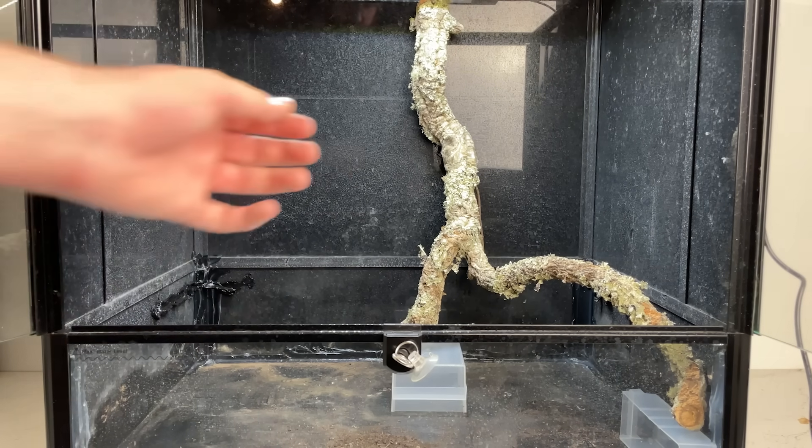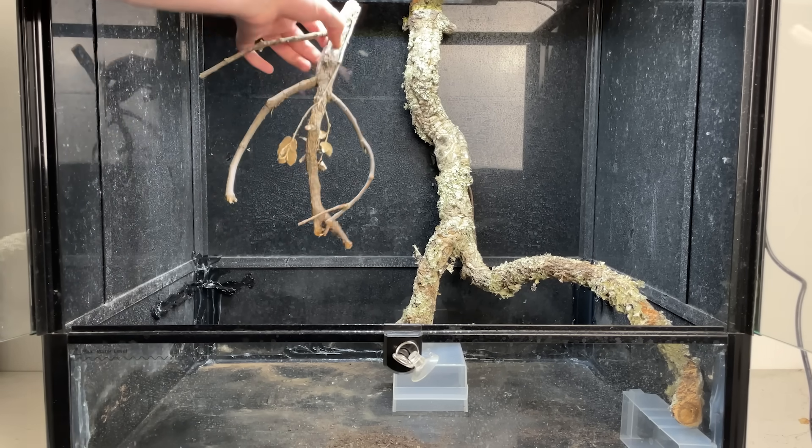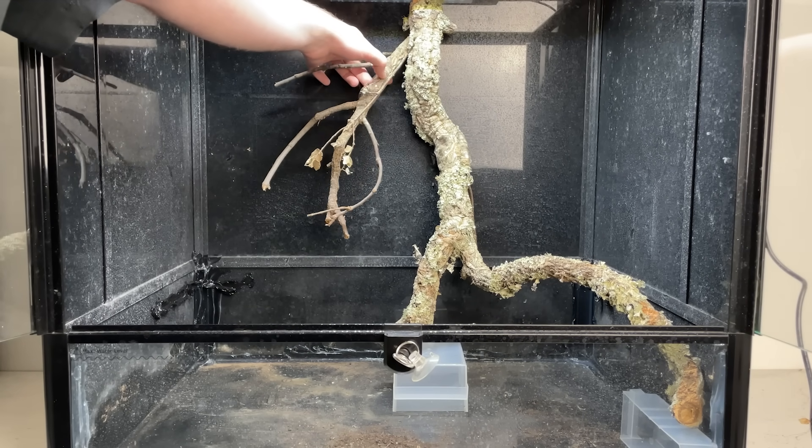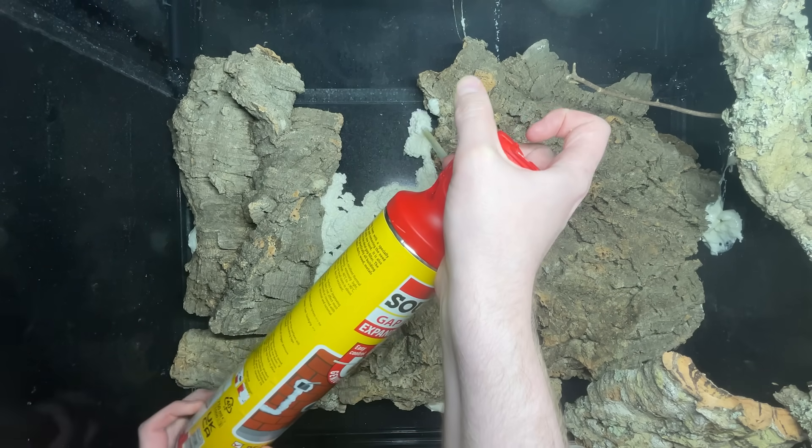I started off by figuring out the placement of the main branch. I wanted this branch to sort of be the centerpiece of this build. Once I was happy with that, it was time to build the background. I put the vivarium on its back and began placing the cork and foaming it all into place.